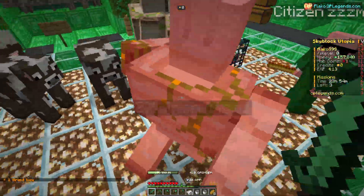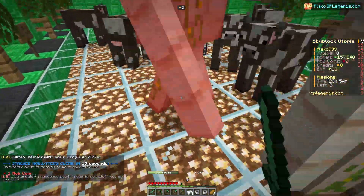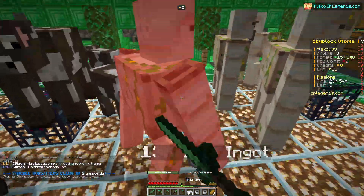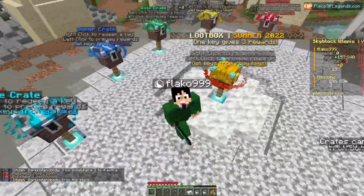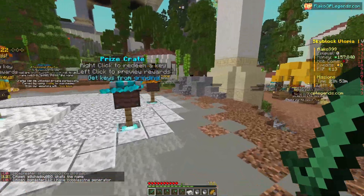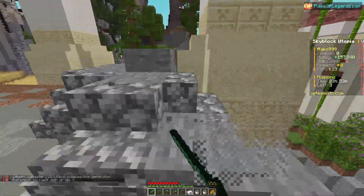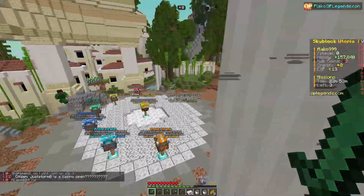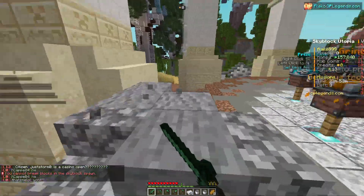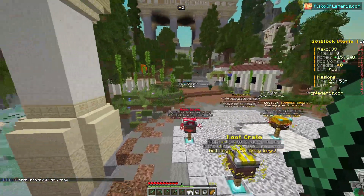You also earn mob coins while grinding, and with mob coins you can do tons of awesome things in the mob coins shop. That's pretty much it for the first episode of the OP Legends Skyblock series! Next episode we'll be making a lot more progress. For today I just wanted to show you how everything looks. If you liked the episode, show some support — hop on the server, check the description for the server IP, and write some nice comments below. I read every single one — it really supports me, so thank you so much for watching!